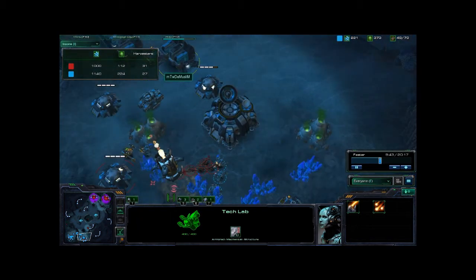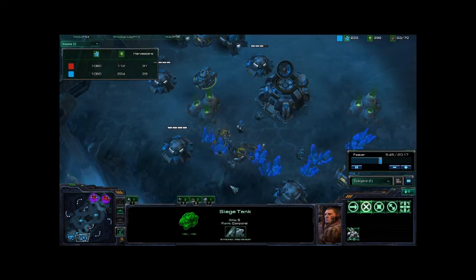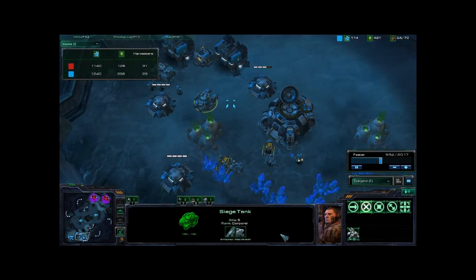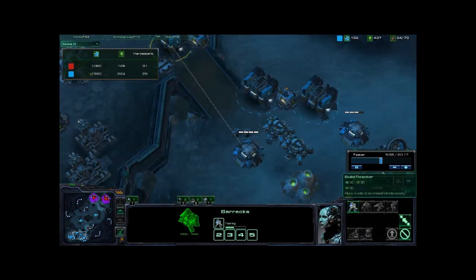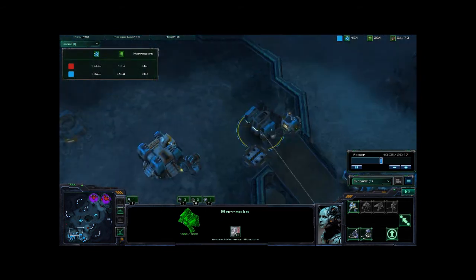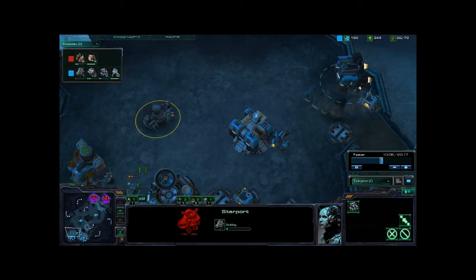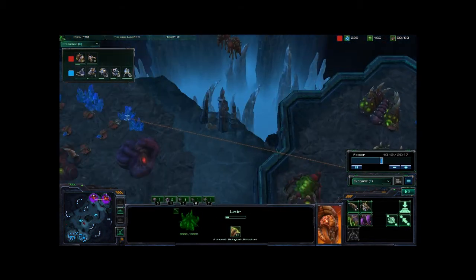Demoslim is not doing a great job of holding off, and I don't really like the bunker idea — it takes out troop mobility. What he could do right now is maybe Marauders, because they work great against Banelings. But Siege Tanks are a pretty good idea, especially if he were to mix them with Hellions. It looks like he's going for a Starport right now. We just see a lot of workers coming out of Maro's base and that's about it.